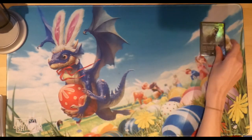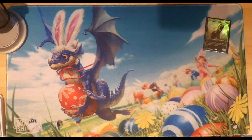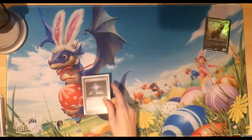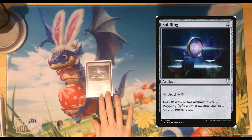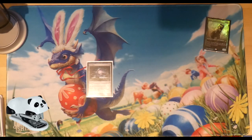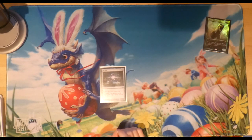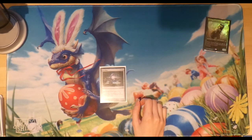Starting with ramp — green is the colour for ramp, so there are quite a few ramp spells in this deck. Let's get Sol Ring out of the way: it's an absolute commander staple and such a good feeling if you can play it on your starting turn. You do sometimes get a nice eye roll from your opponent as well.